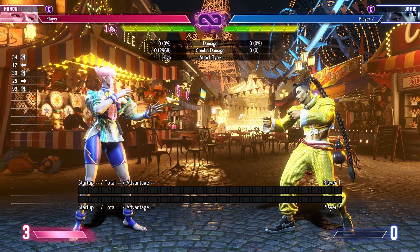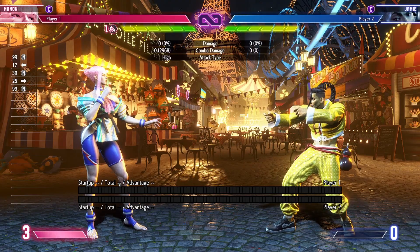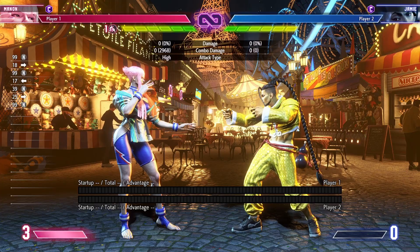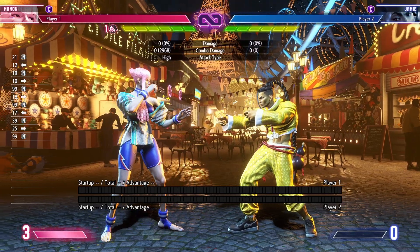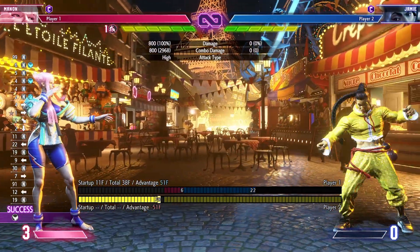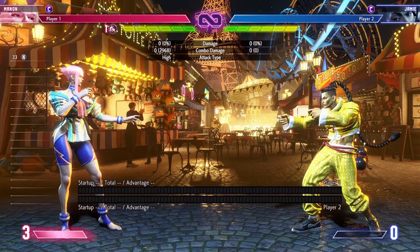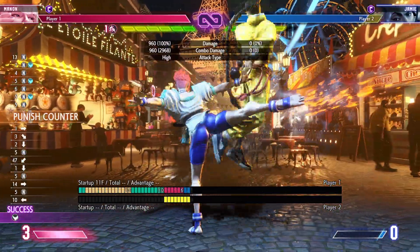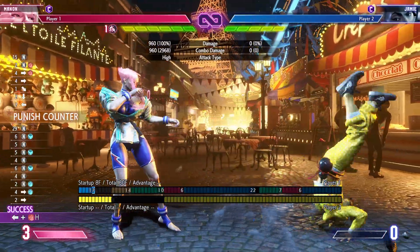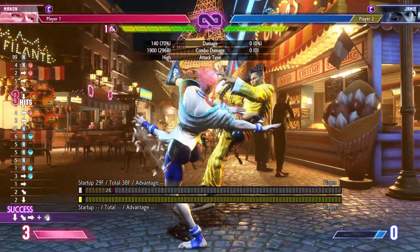Hello everyone, this is MrRubbleRun here again. Today we're gonna be playing online with Manon. It's been about a week since I last played with her on day one and two, and there's a bunch of new combo routes that have been discovered. The main one I want to try in these sets is using the renverse kick follow-up into drive rushes and stuff.